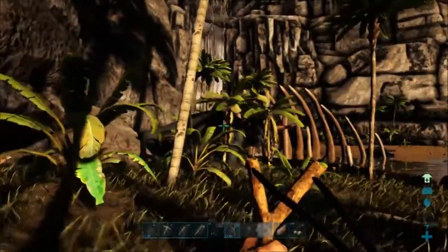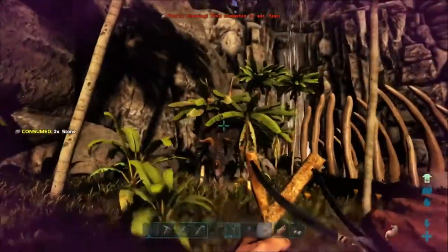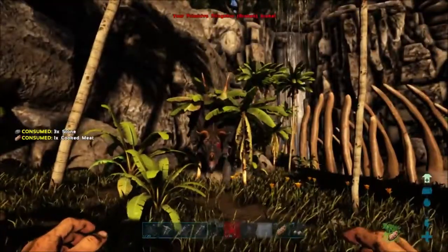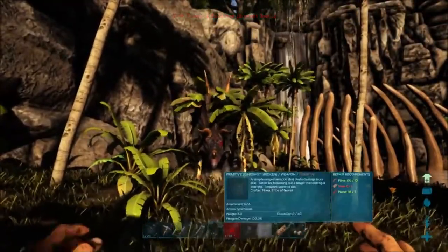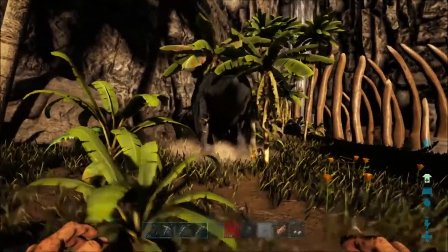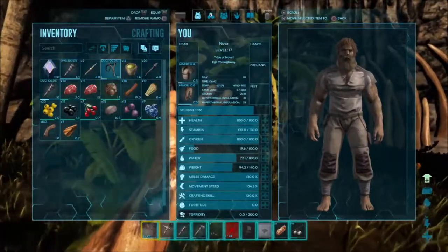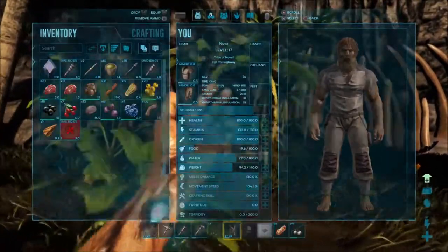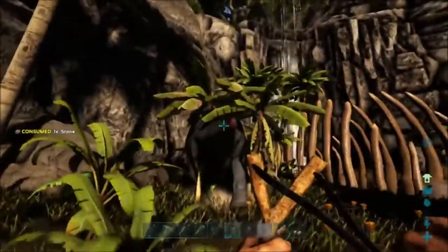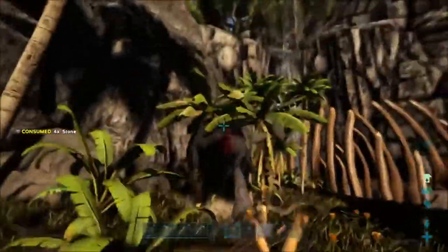But this guy right here is stuck between a couple of small trees, so if we can tame him, we'll actually be able to cut him out of those trees and then we've got a useful trike — and it'll be way easier to tame this way. As you can see, he just turned around and started running away. They start to run when they're at about 75% torpor, or about 75% of the way towards passing out. Their last ditch effort is to run from you — that's when things get really hairy most of the time.